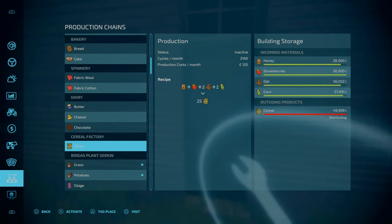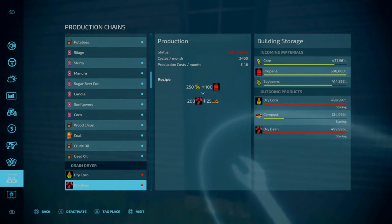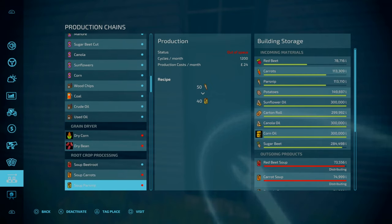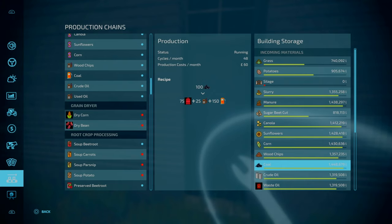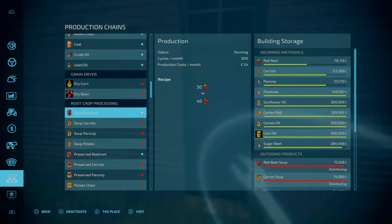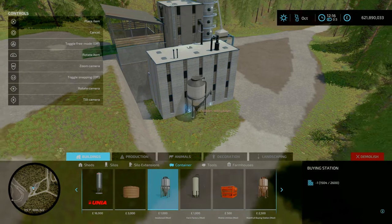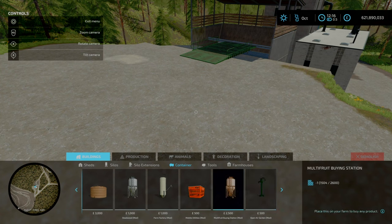Normal productions are not required, but things like the BGA and a lot of these productions do require coal. Unfortunately, after extensive testing of 10 to 20 hours, there's no other way of producing coal — there doesn't appear to be a mod that produces coal with the same fill type classification. So if you want all of these productions, you may be required to purchase coal. The map does offer a buying station where you can buy your coal.